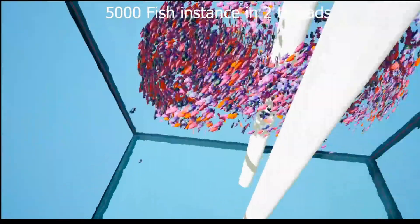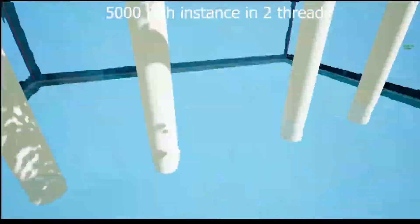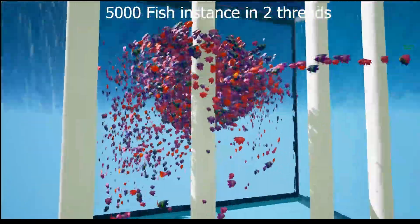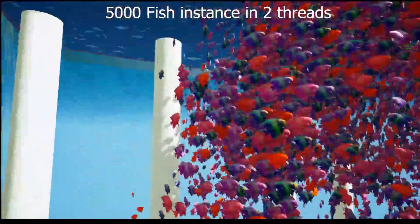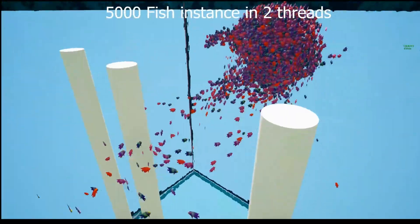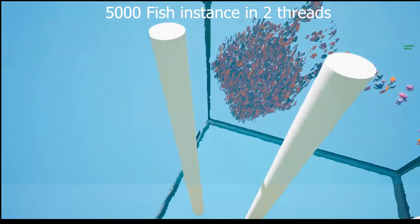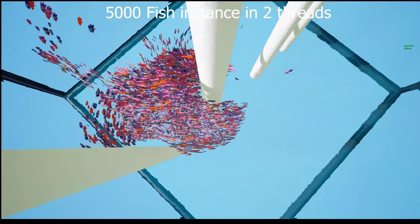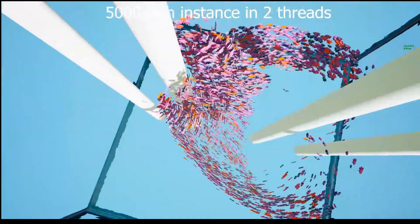Finally, last but not least, we have the advanced flock system. This is a system in which fish will react to any primitive objects with a collision of any complexity and react to any pawn or characters. This plugin uses multi-threading. Performance statistics: 5,000 fish instances run at 120fps, and 20,000 fish instances run at 50-60fps using an AMD Ryzen 5 2700X.